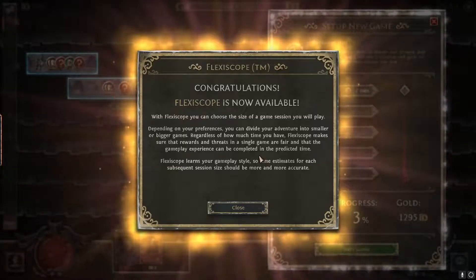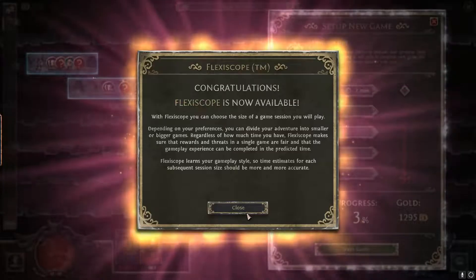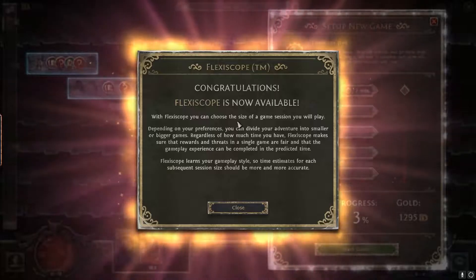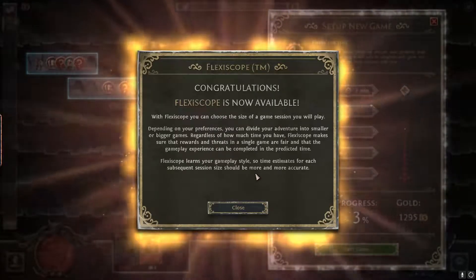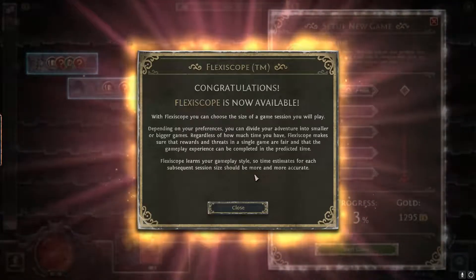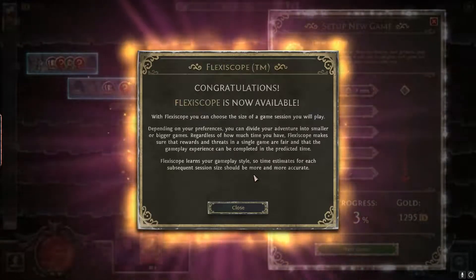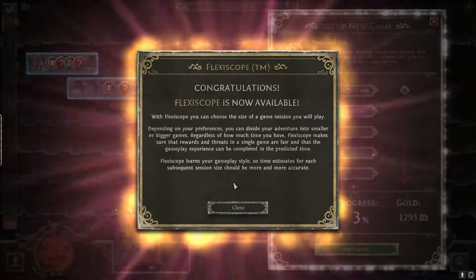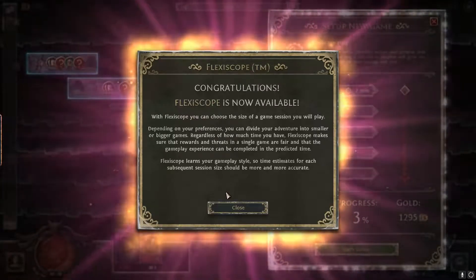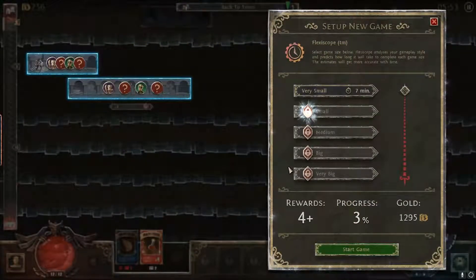Congratulations! Flexoscope is now available. So you can actually choose how long each level or whatever lasts, so you have a bit more flexibility in how long the game goes for you. With Flexoscope, you can choose the size of the game session you will play. Depending on your preference, you can divide your adventure into smaller or bigger games. Regardless of how much time you have, Flexoscope makes sure that rewards and threats in a single game are fair, and that the gameplay experience can be completed in the particular time. Flexoscope learns your gameplay style, so time estimates for each subsequent session should be more and more accurate. Nice.